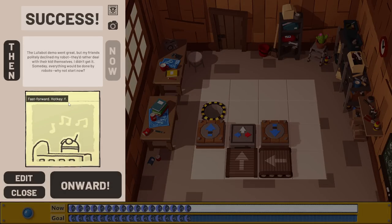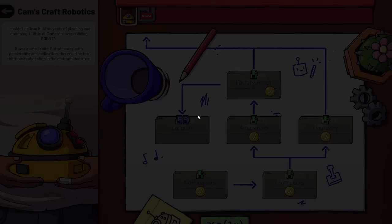The Lullabot demo went great, but my friends politely declined my robot — they'd rather deal with their kids. I don't get it. Someday everything would be done by robots; why not start now? I think there are some tasks that can be automated and some that are definitely better for emotional bonding. My mom read me stories at night and I don't actually remember any of them, but I remember she did it.